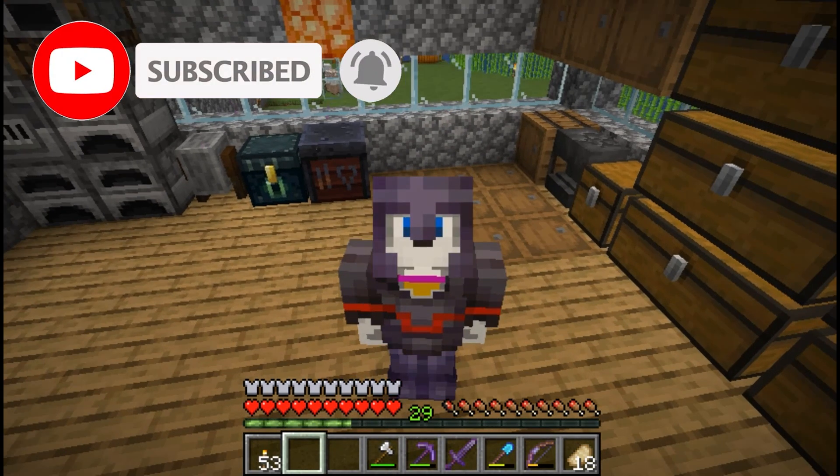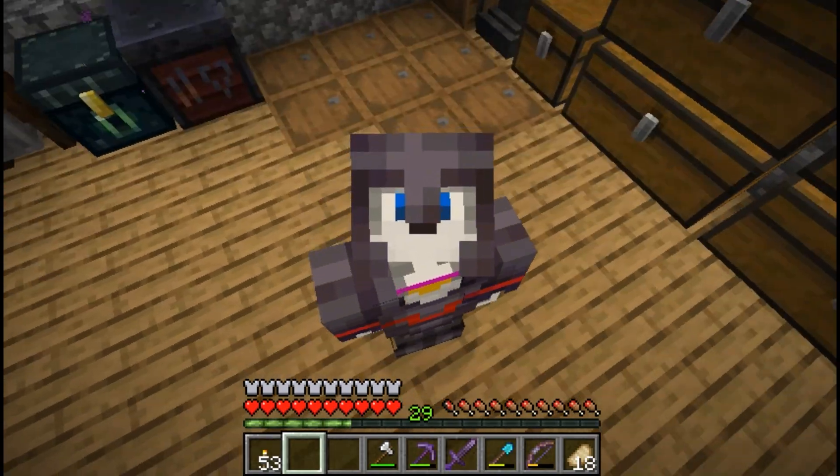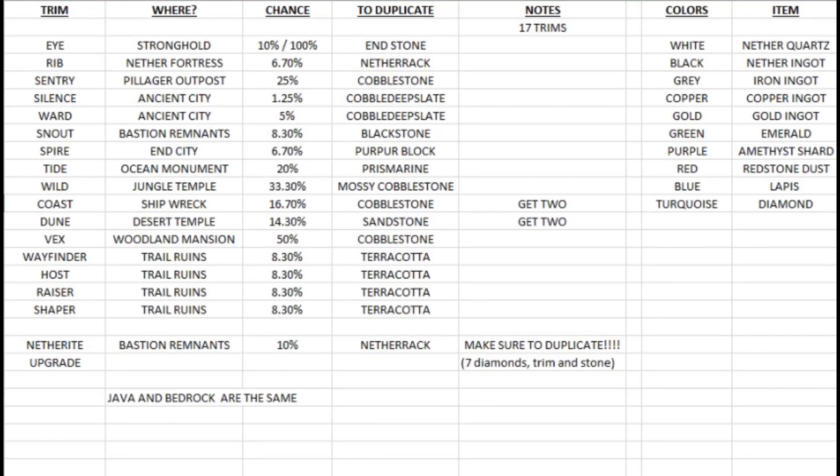Okay so let's get to it. Here is the graph I have put together for you — it has all the information you could ever need. It's got what kind of trim, where to find them, the chance of finding them, what stone you need to duplicate it, any special things like whether you get two if you find them, and the different colors you can add to your trims and what item you need to make those colors. Generally speaking Java and Bedrock are pretty much the same information.